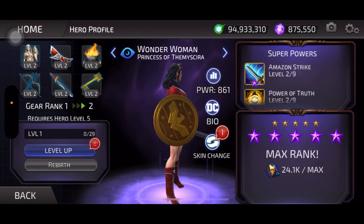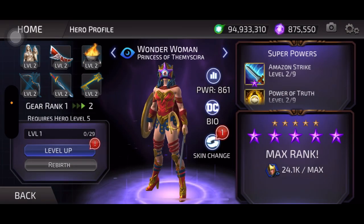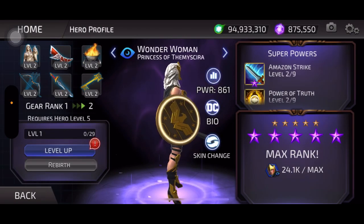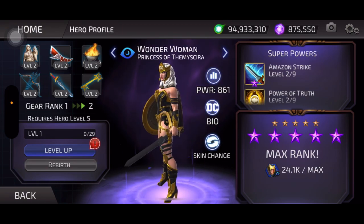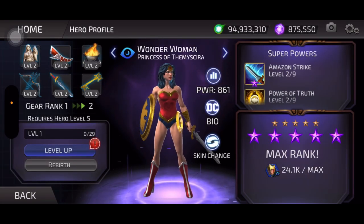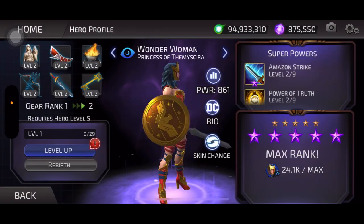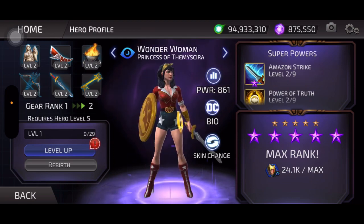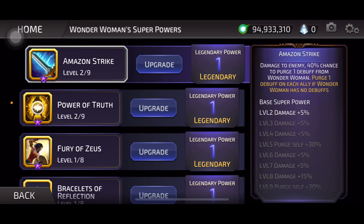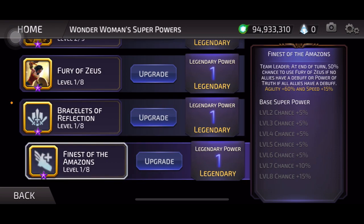All right, we got another Wonder Woman — that'll make things easy on the stories. So we have two apparently: one with a star on her face and the other is this black and gold version. I don't like this one — they give her gray hair and white eyes like she's dead. Her normal look is the classic one with the underwear. Wait, is this based on the 70s version? I never thought of that. Her moves: Amazon Strike, Power of Truth, Fury of Zeus, Bracelets of Reflection, and Finest of the Amazons.